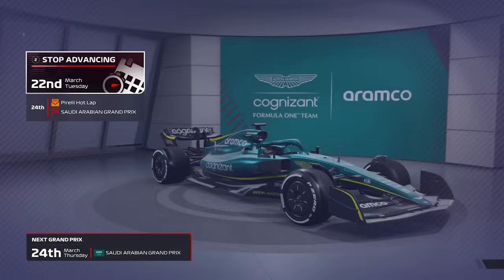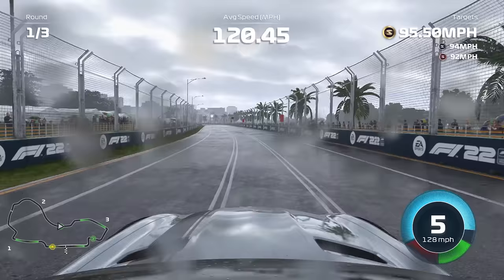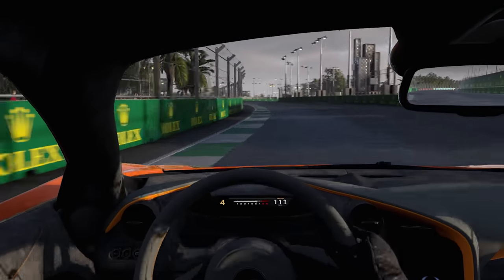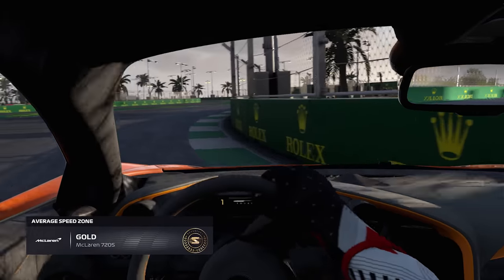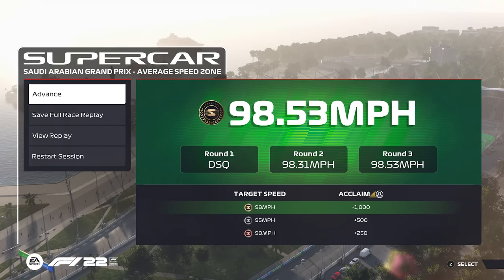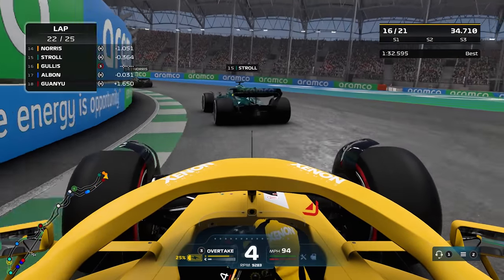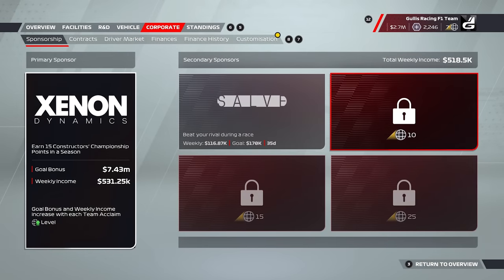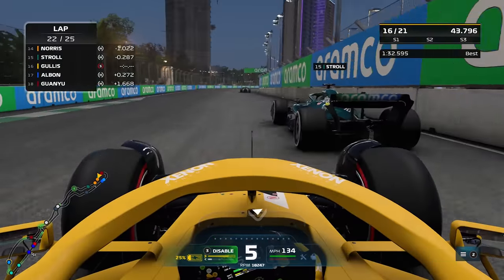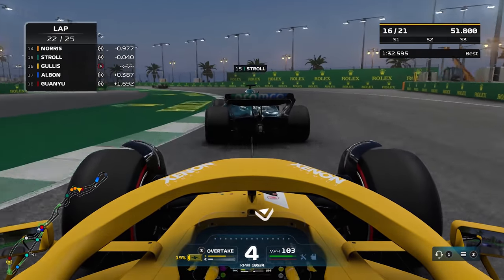Supercars are new to F1 22 and with that come new events in the career mode. Before every race weekend you'll be asked to take part in a Pirelli hot lap event where you jump into one of these cars and take on a quick scenario. It may be tempting to ignore these and get straight into your practice sessions — don't. Even if you don't enjoy supercars, these events can really help your career mode. On completing these Pirelli hot laps you will earn acclaim and money based on how well you perform. Acclaim is the most important component of career mode as it determines how many sponsors you have and how much money you generate. It also determines what teams are willing to sign you as a driver. Five to ten minutes on these can gain a huge amount of acclaim and money.